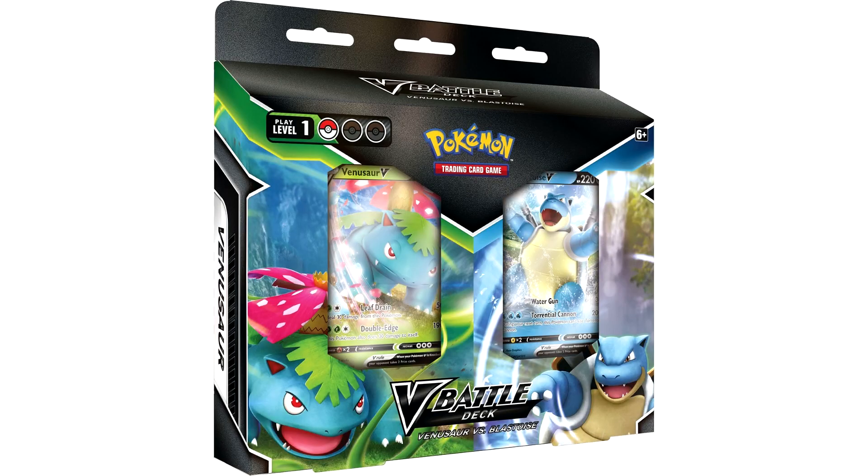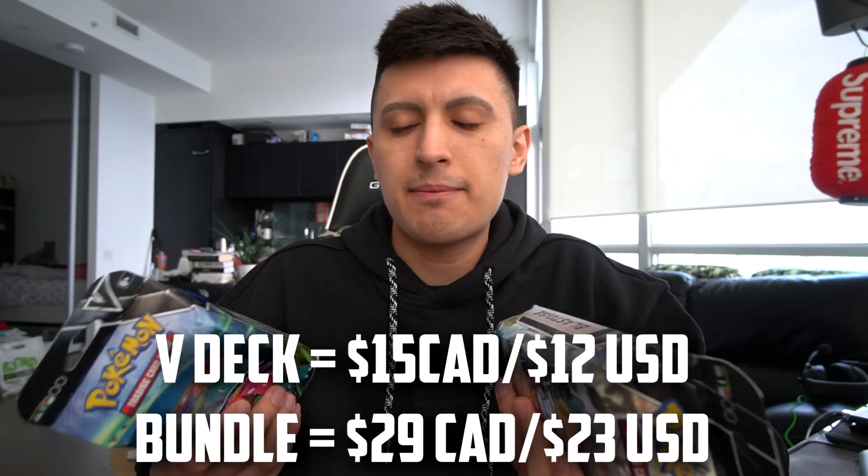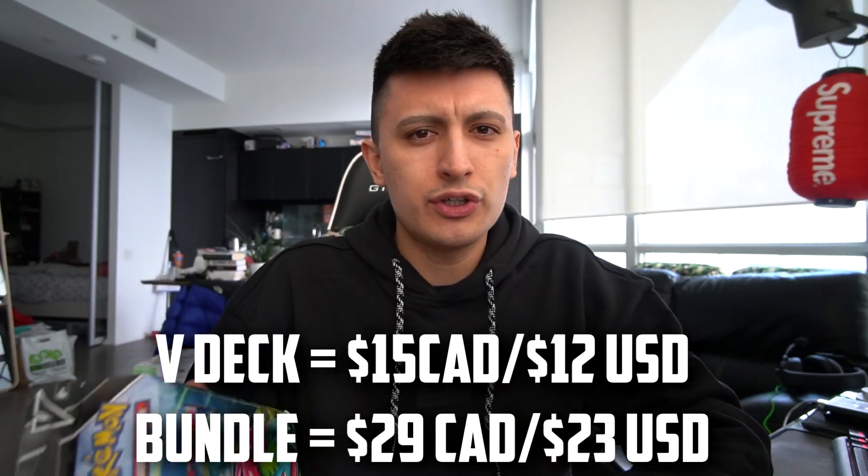I'm going to show you guys the packaging and everything included. They also released this deck in a two-pack with the Venusaur, and in that special two-pack they include copies of Boss's Orders which potentially have an alternate art with Lysander instead of Giovanni. You can buy the two-pack bundle for a slightly lower cost or about the same price, but including Boss's Orders definitely sweetens the deal.